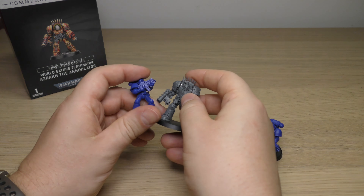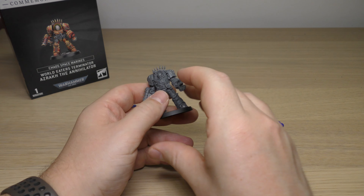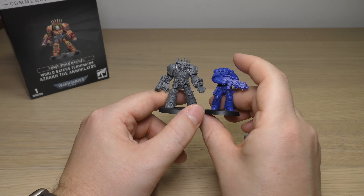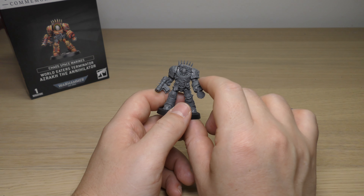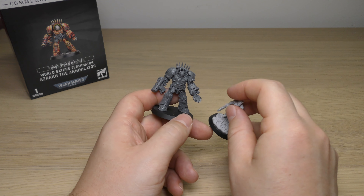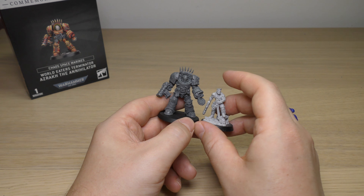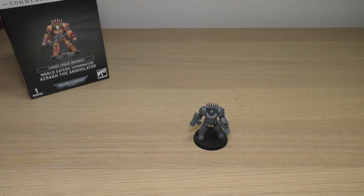Finally, compared to a normal Space Marine, he barely reaches up to Azraq's chest. A Primaris is a little bit shorter still. So he's definitely a big Terminator. I doubt he's a sign of things to come — I think he's just a character, one of a kind. But who knows; we'll see if and when they bring out World Eaters Terminators. Next to Sly Marbo, this guy's probably about eight feet tall, maybe a bit more. That's the Azraq size comparisons.